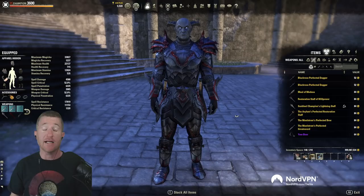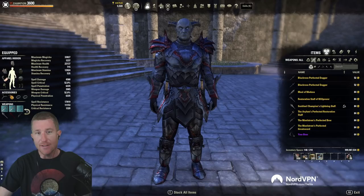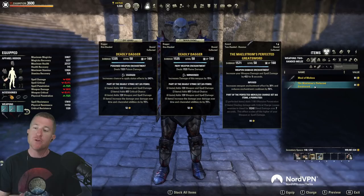To summarize Unstable Wall pros: it increases light and heavy attacks with the Maelstrom weapon, you can fully charge a heavy attack as a magic user on your back bar and get magicka back, you can use the Destruction Staff ultimate, the Destruction Staff passives benefit you, and you can proc the burning status effect.